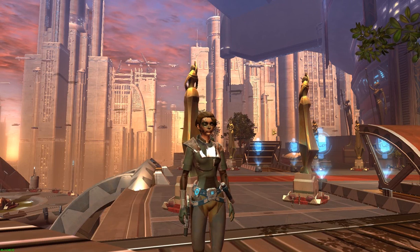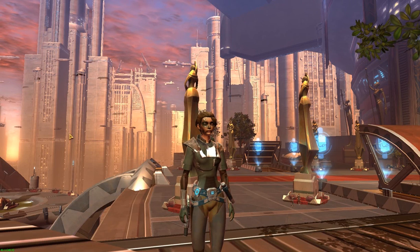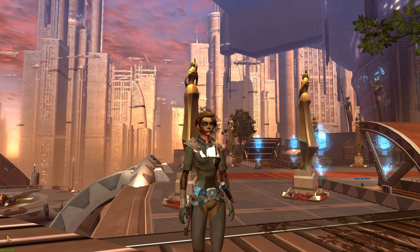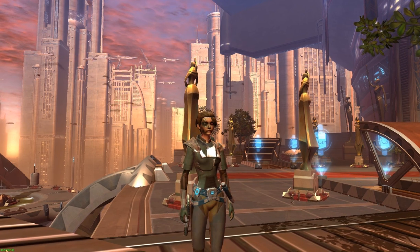I'm going to tell you about maximizing your frames per second in Star Wars The Old Republic. To see your frames per second, hold Ctrl, Shift, and F, and your frames per second will be displayed in the bottom left corner.